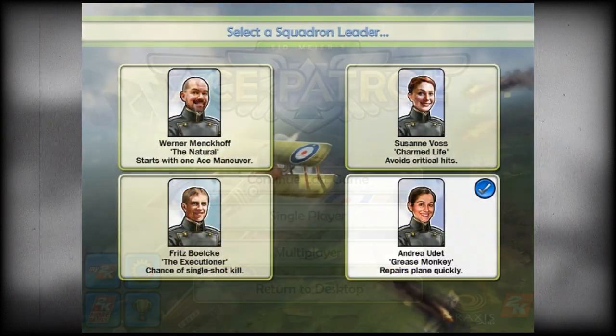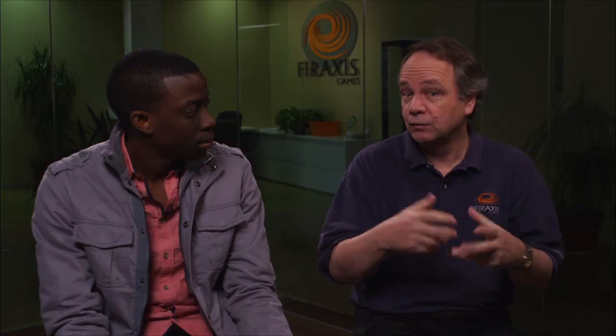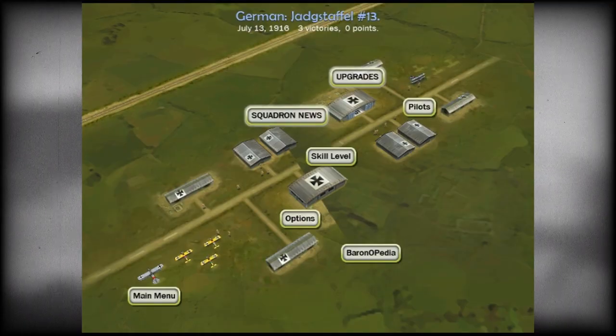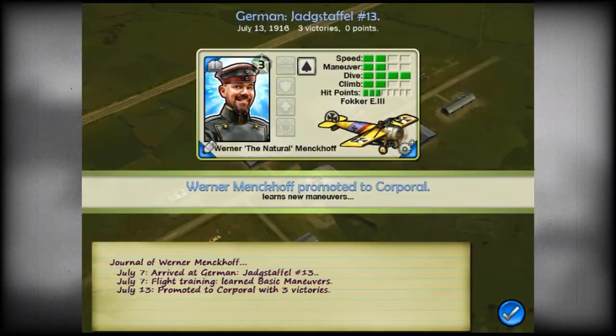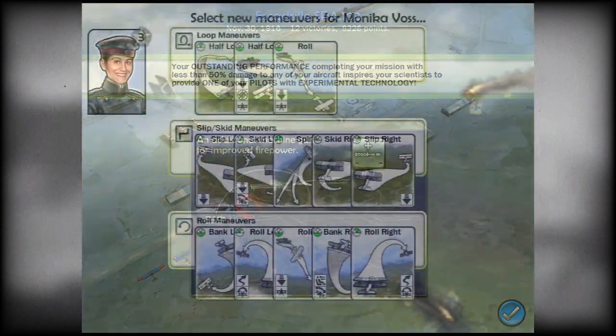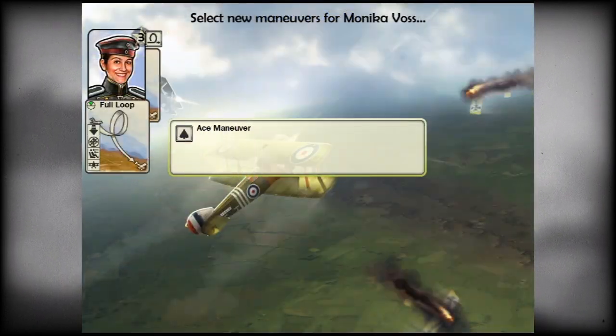Ace Patrol puts you in the role of a squadron commander. You get to fly the airplanes, but you also get to decide who's going to fly which airplane, which missions you're going to take, which pilots you're going to send on various missions. So there's a turn-based flight element to it. There's a strategic element in terms of upgrading your planes, learning new maneuvers. It's a game you can play for a short amount of time if you want to, or if you've got a whole evening, you can go through the entire campaign, the entire war, and win it for your side.